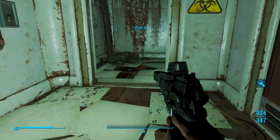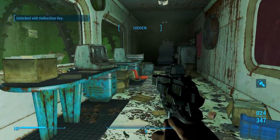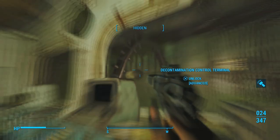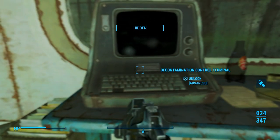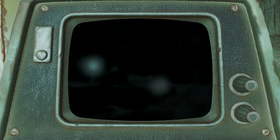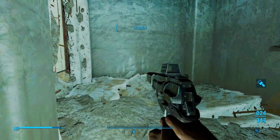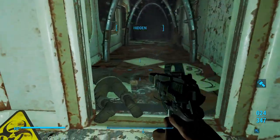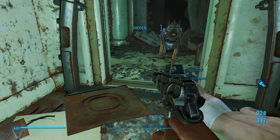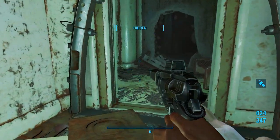We only need one canister to turn in for the quest, but we can turn the canisters into grenades — pretty cool. I'm going to hack this terminal and turn on the vents. That will help us out. Now we can go in here safely; the screen will get blurry and stuff is what I was meaning.